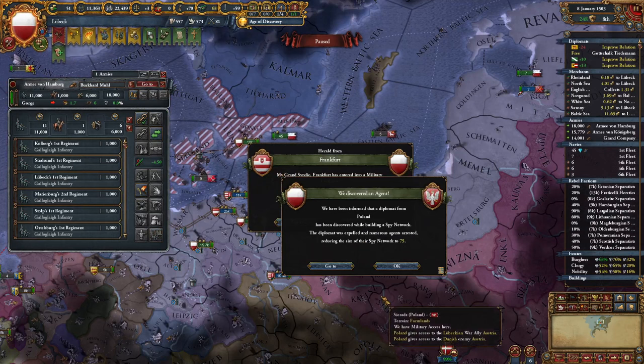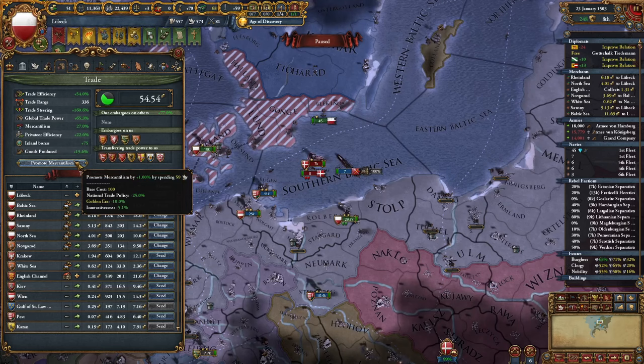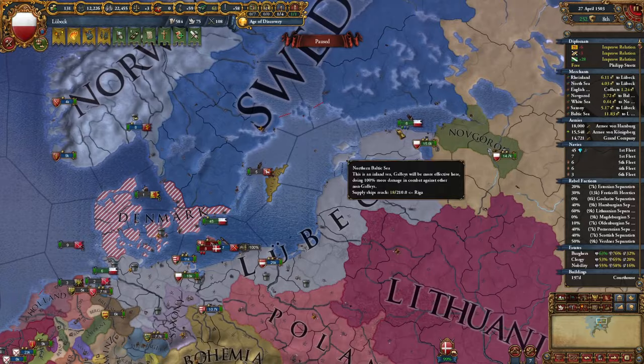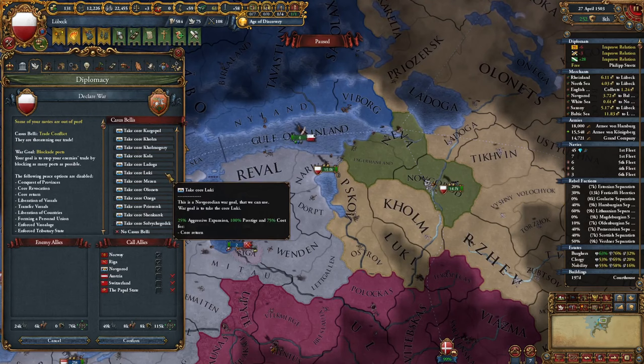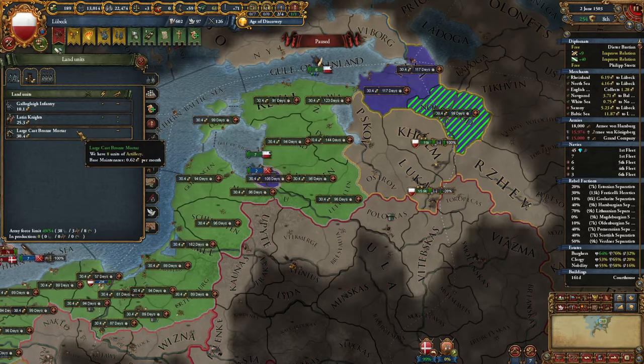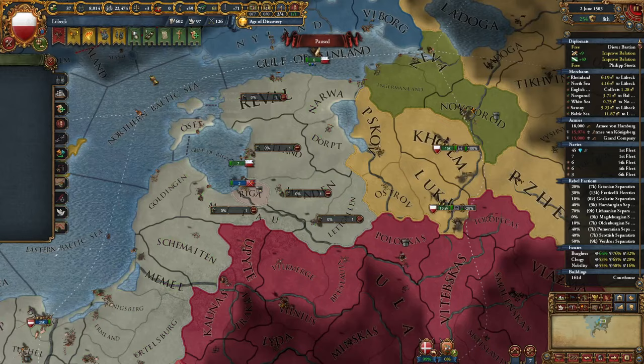While basically idling in this war with Denmark, why not declare a quick war on Muscovy? All these juicy Novgorodian cores are still available and I want to take advantage of that. This army has basically no cannons — let's actually get some. I have some spare force limit so let's recruit them.